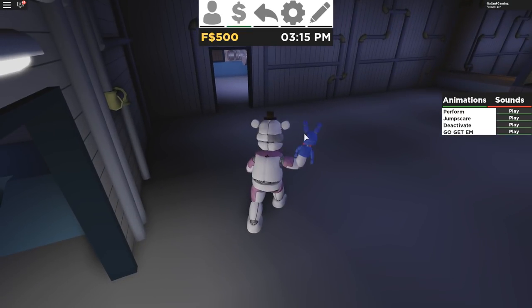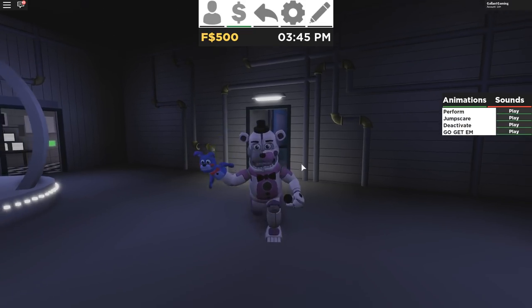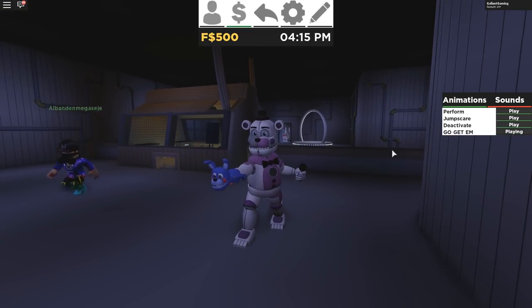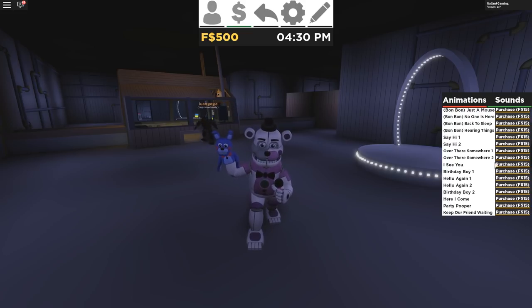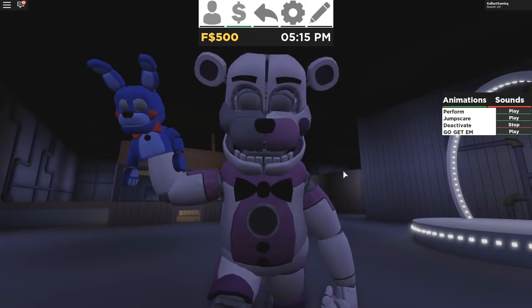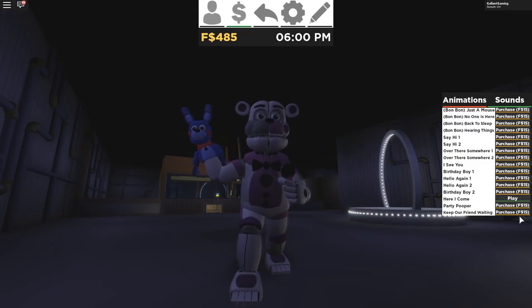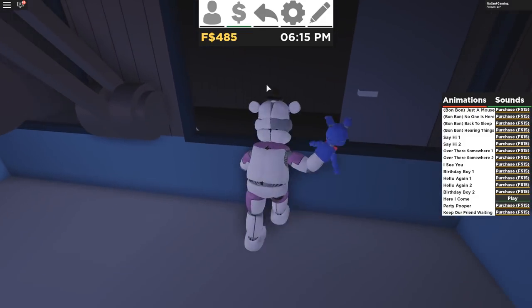Go get him! He shoots Bon Bon off! That is my favorite animation in this game now — you just shoot Bon Bon off your hand. How could you not love that? Then there's a bunch of voice lines. We have a Perform, a Jump Scare, a Deactivate — and look, Bon Bon deactivates too! Sleeping Bon Bon. We can tell if it's the actual lines from the game just by listening — they are the lines from the game itself, so that is good to know. Here is the scooper — I'm assuming going up there and pressing the button is a badge.